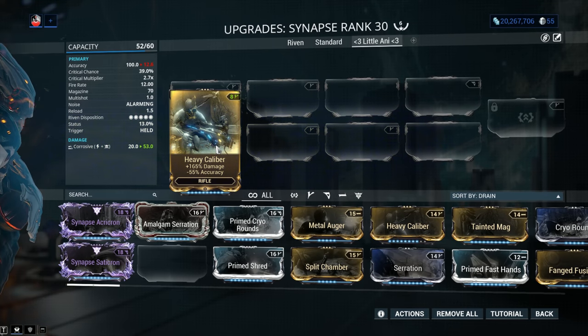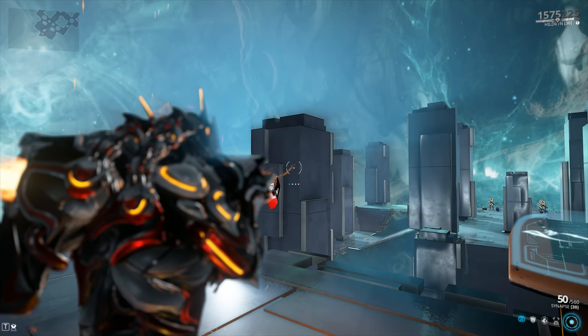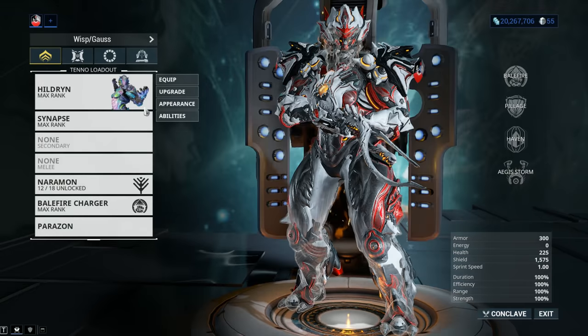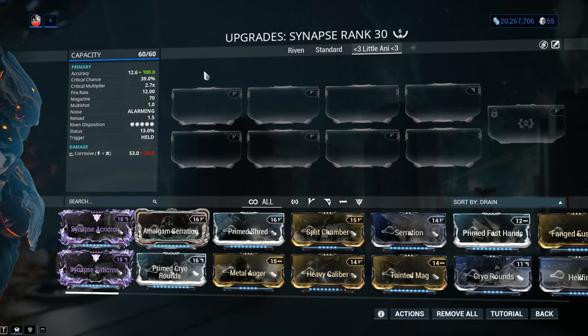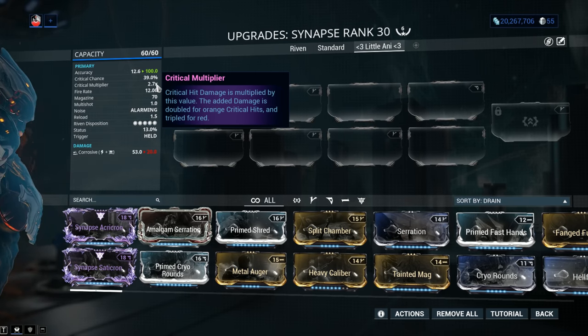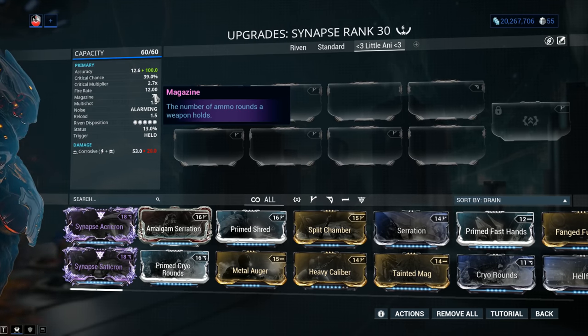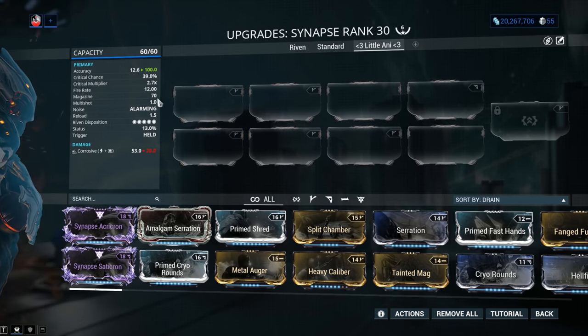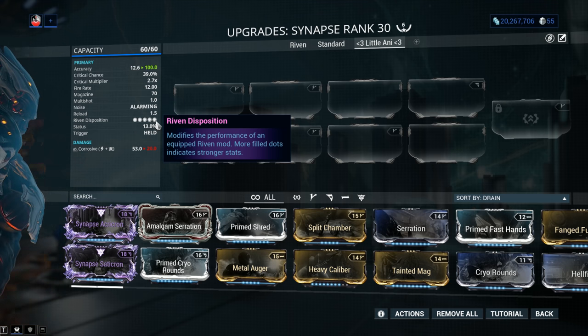Accuracy is 100, so yes, you can go for Heavy Calibre — this is actually highly recommended. It doesn't really matter for beam weapons when it comes to accuracy; it just jiggles within the crosshair, so it's definitely worth it. Unless you want to snipe with Sinister Reach, in which case maybe skip Heavy Calibre. Critical Chance is a massive 39% by default with a Critical Multiplier of 2.7x — absolutely glorious critical stats. Fire Rate of 12 with a magazine of 70, so you can go for a little Fire Rate, and a super quick reload of only 1.5 seconds. Riven Disposition is 5 out of 5 — this is not a popular weapon. It's powerful but single target, so the Riven Disposition has stayed pretty high.